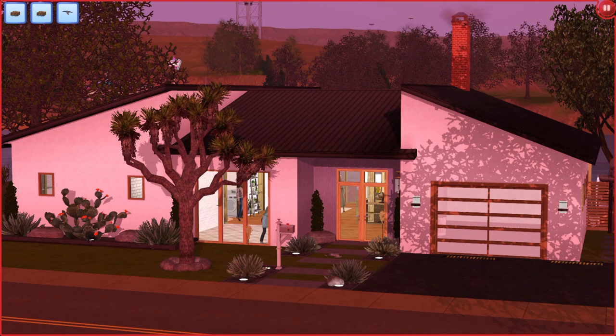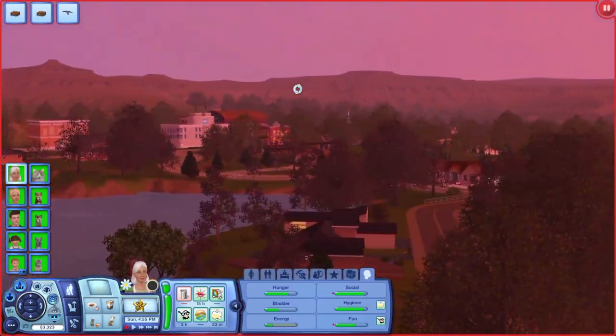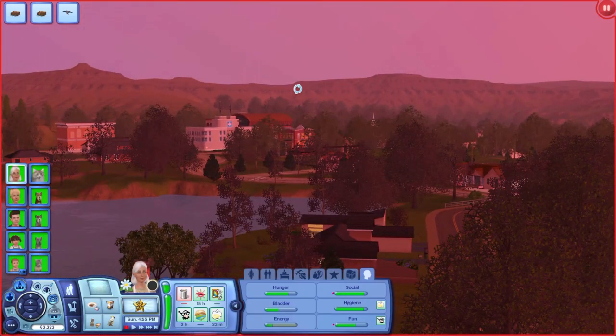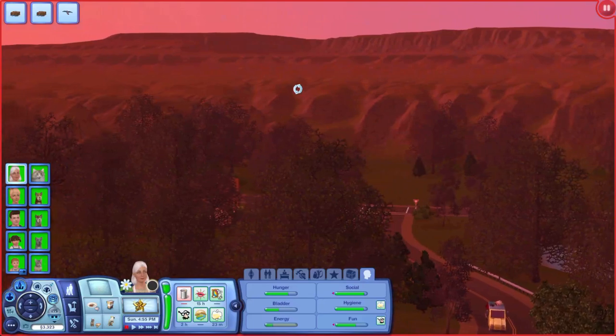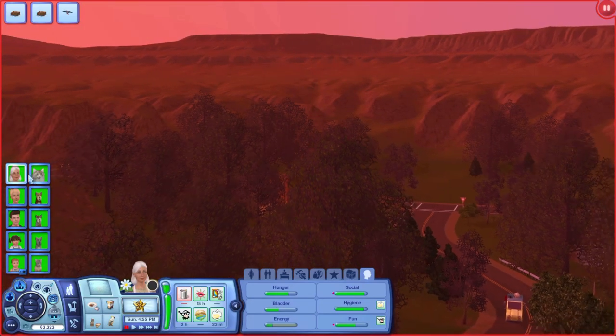This is a current household and I'm just super excited about it. But first I have to talk about how gorgeous this sunset is in this world. We are in Mesa Grand — it is a beautiful, beautiful base game world. I'll have it linked in the description as well. It has two lakes and I just don't understand why it's so gorgeous.